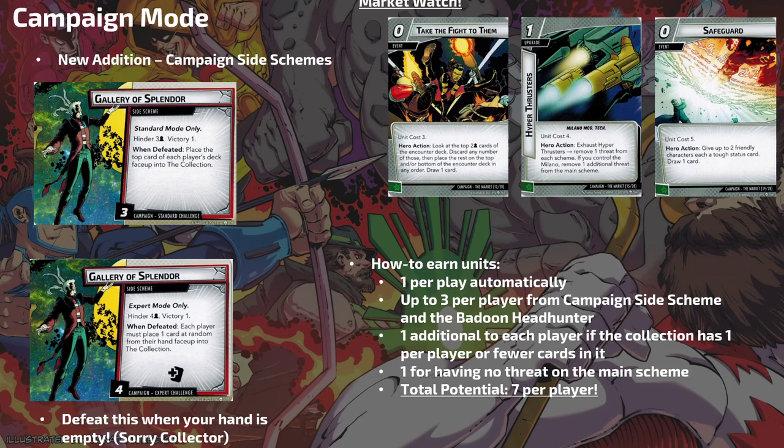I really like Hyper Thrusters — exhaust to remove one threat from a scheme; if you control the Milano, remove an additional threat from the main scheme. You won't have the Milano in this game, but in solo this is still AOE threat removal. Since it's not a thwart action, it gets around Patrol on that minion — you can still remove threat from the main scheme. It's a sneaky way to get threat removal in, and it's useful across all four other scenarios in the campaign since there's always going to be a campaign side scheme to target.